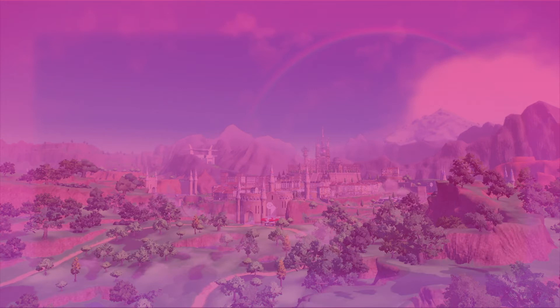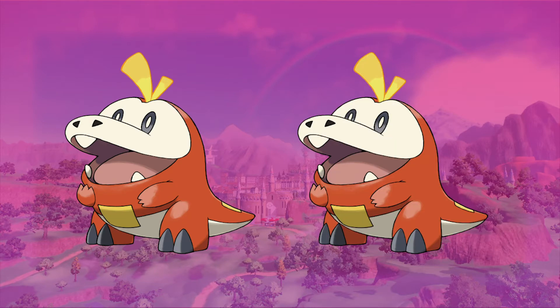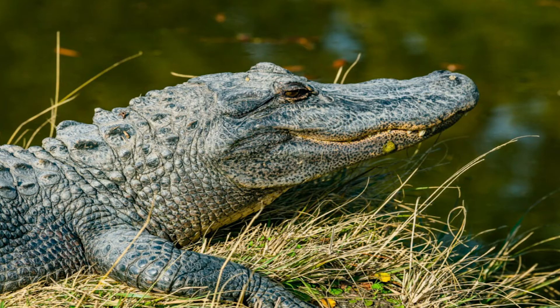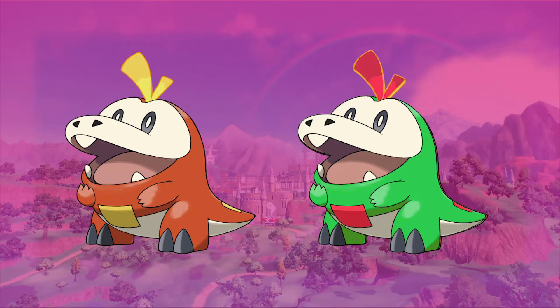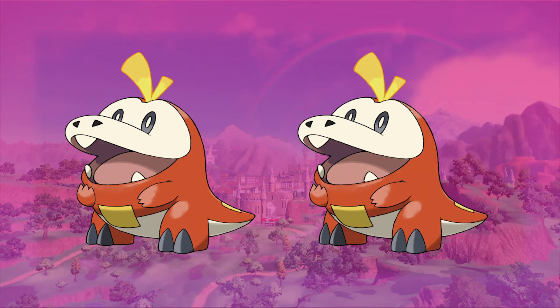Next up we have the early frontrunner for popularity, Fuecoco the fire alligator. It would have been rude not to turn this thing into a traditional alligator palette, with a beautiful emerald green background colour, but I also wanted to make sure it still looks like a fire-type, so I added a bit of red — almost similar to how Totodile had a sort of greenish background and blue accents.